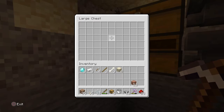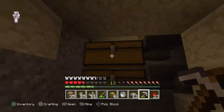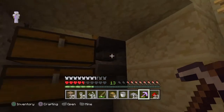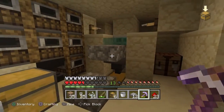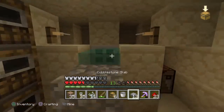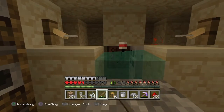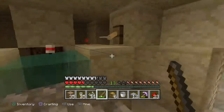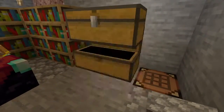You'd have a bunch of fish stacked, and you'd have enchanted bows, books, fishing rods, and some other armor. After the large chest fills up it just keeps going, piling on top of each other for however long you do it. You just sit there, hold your button or use a rubber band, and it's pretty easy — you get a bunch of material.